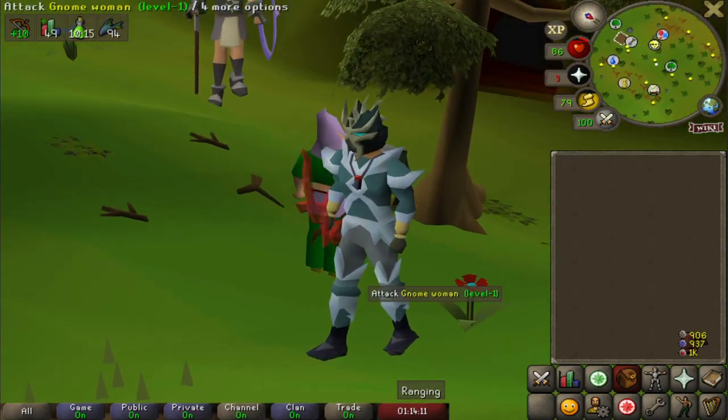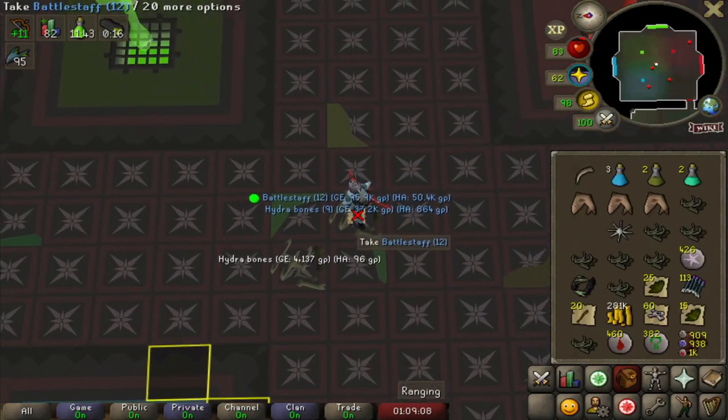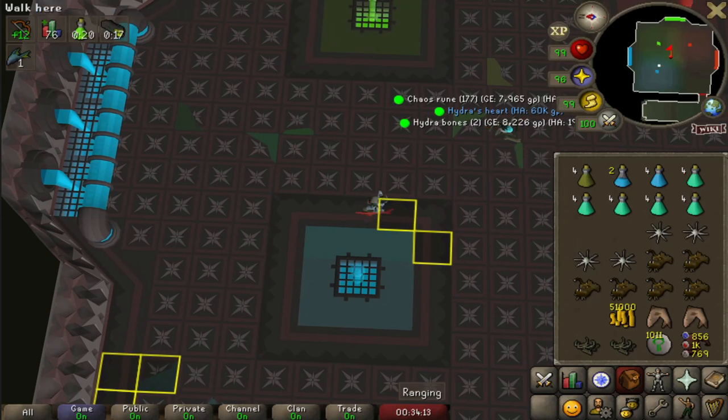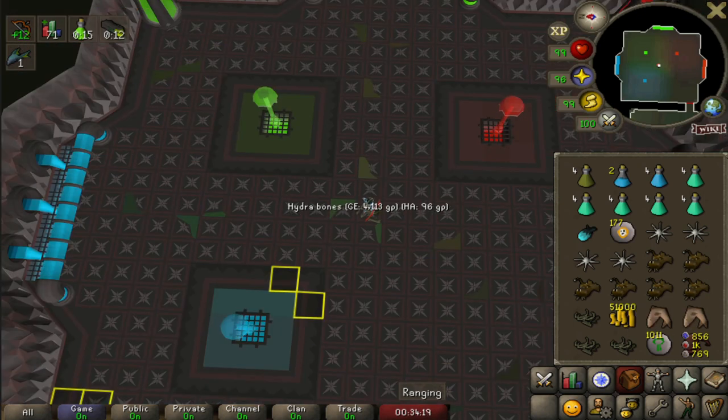It's almost matching. The Hydra's fang - that's another piece towards the brimstone ring. That's the last piece to the brimstone ring - the Hydra's heart - which means we got all three pieces in one task!